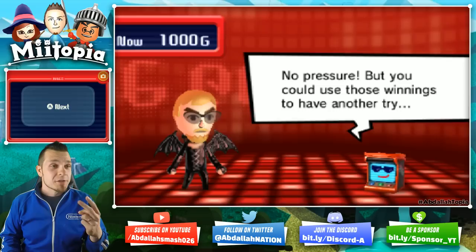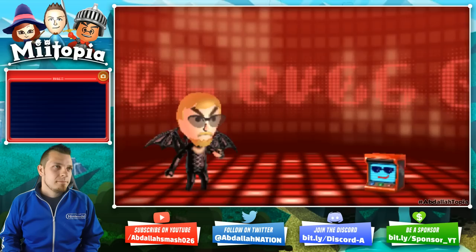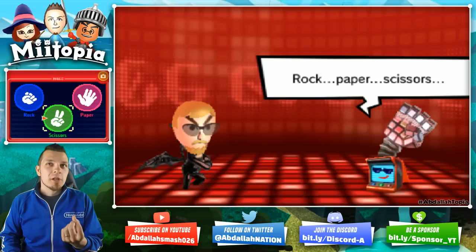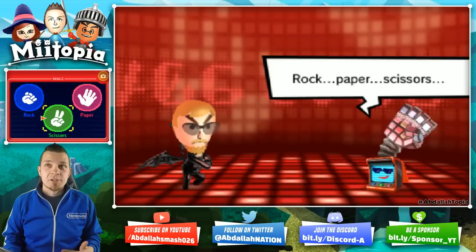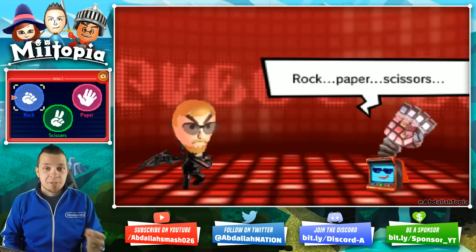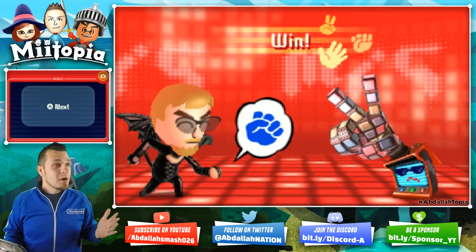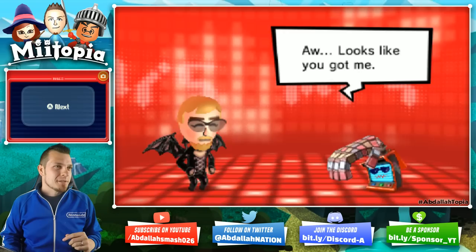Remember, I picked scissors twice. He's got the curled finger — this supposedly means choose the strength of what you chose last round. The strength of scissors is rock, because rock beats scissors from the previous round. That may have worked, or you know what — could we have just gotten lucky? I don't know. You guys be the detectives here, not me. I'm just the guy showing you this.